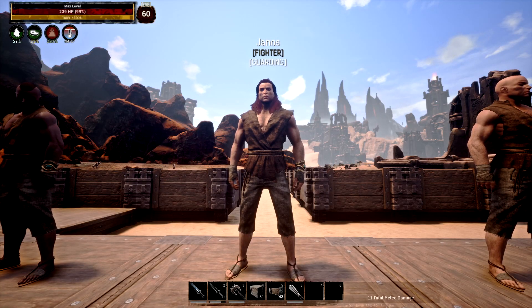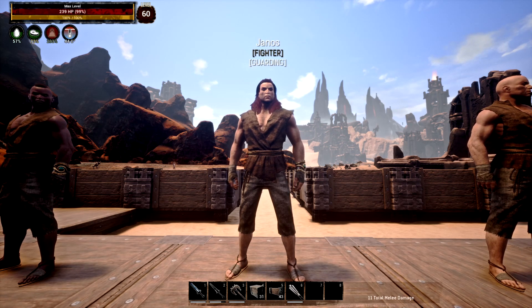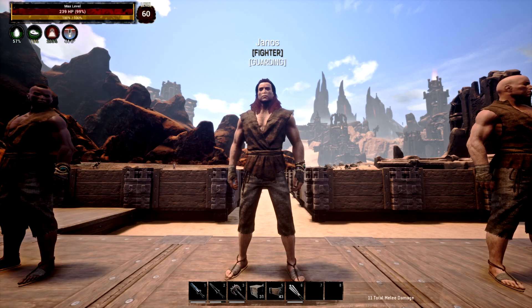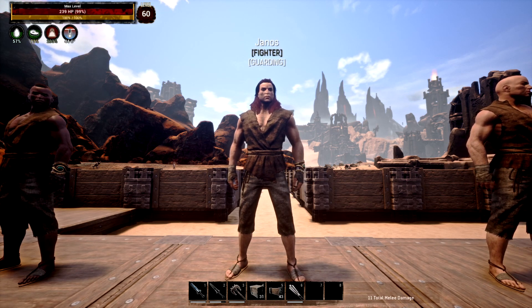My next on the list, which will surprise some people, is Janos. He is part of the Heirs of the North clan, which are the highest levellers in strength in the actual game out of all the factions. He's strength, agility, and vitality which is very very nice. The health pool is a little bit lower than the rest. Find him in the Highlands — easy to find. He is a very solid thrall that will do a heck of a lot of damage.